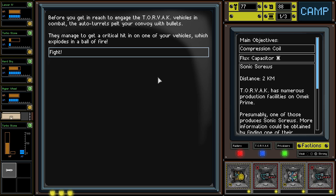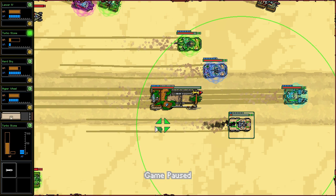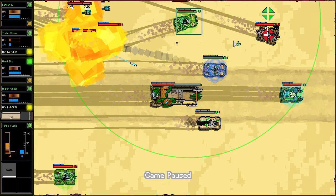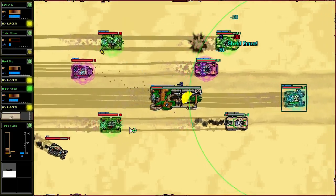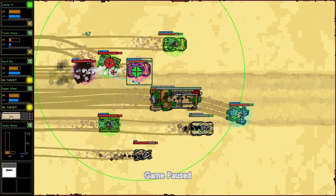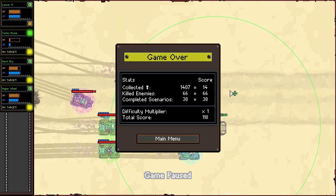Before you can reach to engage the Torvac vehicles in combat, the auto turrets pelt your convoy with bullets. Imagine getting a critical hit in one of your vehicles, which explodes in a ball of fire. Apparently they killed one of us? He's barely alive — oh my God. The MCV is in bad shape here too. We've got to be really smart about this — this is obviously a very dangerous play for me to try to attack the Torvac base head-on. Let's see if I can actually manage to handle it. I want to try to keep this guy alive. We're going to prioritize targets with the three vehicles that still have — oh my God, they're destroying the MCV! Holy shit, that was fast. Get in the way right now. Oh my God, I might be dead. I might be dead. Holy shit. I'm dead. Fuck.